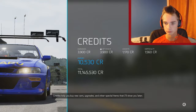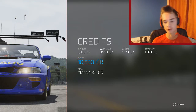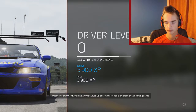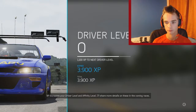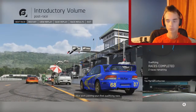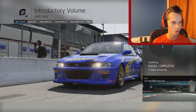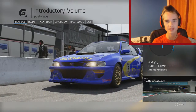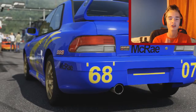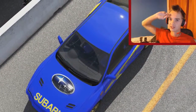You race, you win credits - credits help you buy new cars, upgrades, and other special items. That's 10 grand, not like the demo where you got 60 grand per race which was a bit ridiculous. Experience points increase your driver level and affinity level. I'm gonna leave it here - it's going to be about 13 or 14 minutes long. Hope you all enjoyed the very first part of Forza Motorsport 6! Don't forget to hit that like button. I've got some more FIFA gameplay coming out very soon - thanks for watching, see you in the next one!